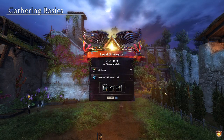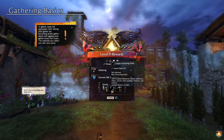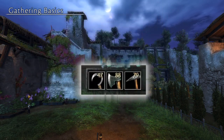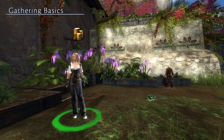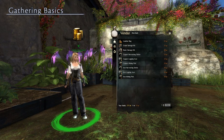New players will receive their first set of tools at level 9, and some more tools as you complete your personal story and continue to level up. Most gathering tools have charges, meaning every use will expend one charge, and when the charges reach zero, you'll need to buy more. These tools can be purchased from merchants around Tyria, so keep your eyes out for those if you need them.